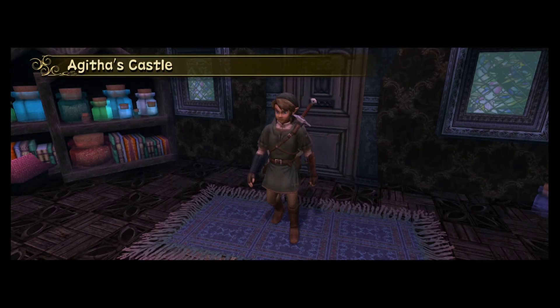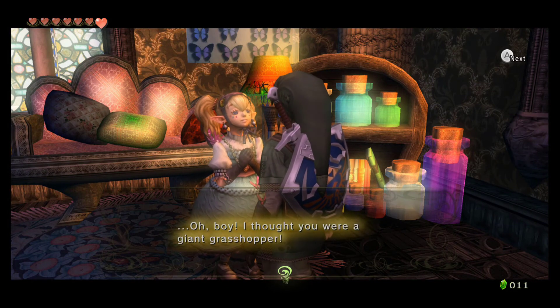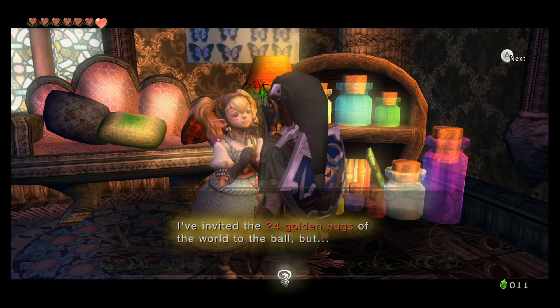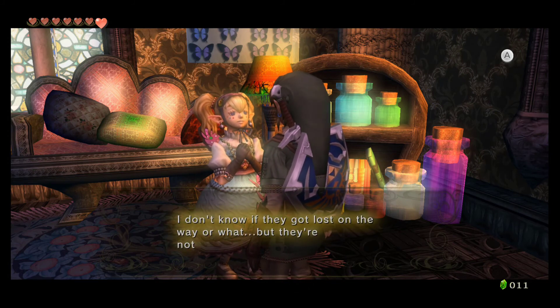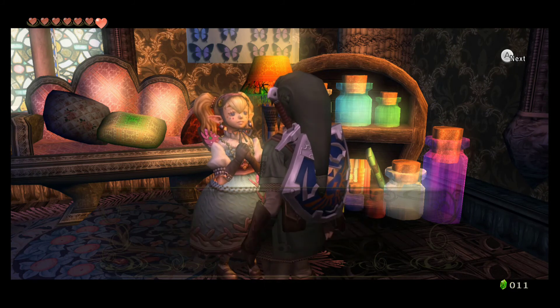Okay, get ready for this — this is one of the creepiest characters in all of this. It's definitely a creepy character. 'Oh boy, I thought you were a giant grasshopper, but you're not a bug, you're a person — still wearing those clothes! You're just so cute, just like all the bugs. I invited the 24 golden bugs to the ball but I don't know if they got lost on the way or what, but they're not here. If you see them would you please bring them here to Agitha's castle and tell them the princess awaits.'